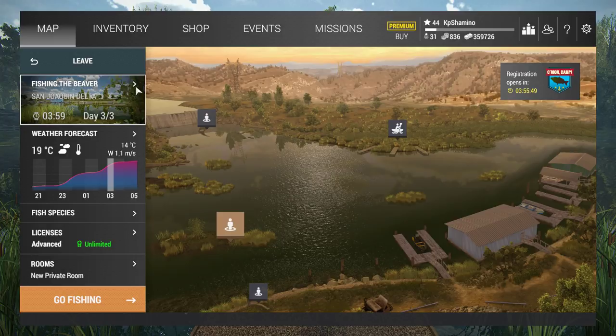Hello guys, KP Shamino here with a new video for Fishing Planet. I'm going to show you guys the best money maker in the game at the moment. Somebody told me about it — it's sturgeon fishing in California. I searched YouTube and it seems there is no real guide with all the info: the time zones, the spots. So this is the tutorial. If there's already another one I missed, I'm sorry, but here it is.